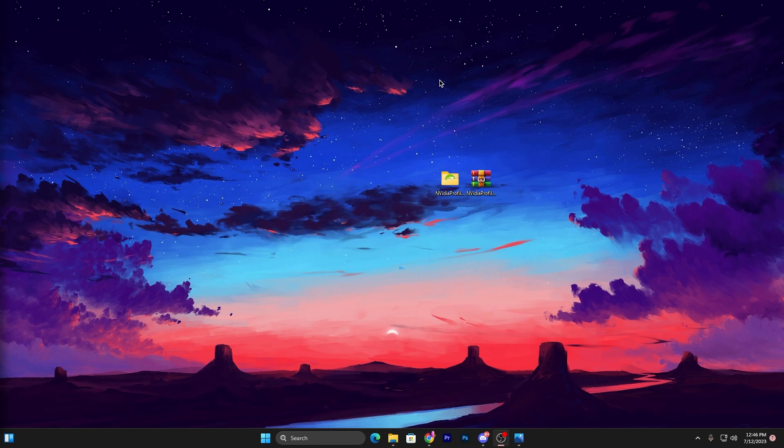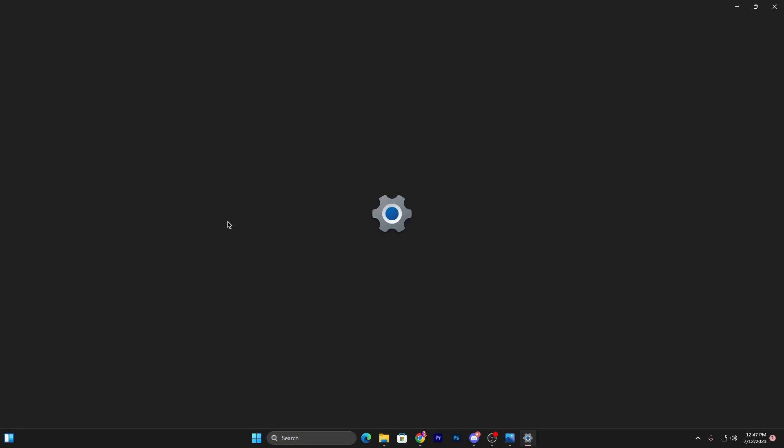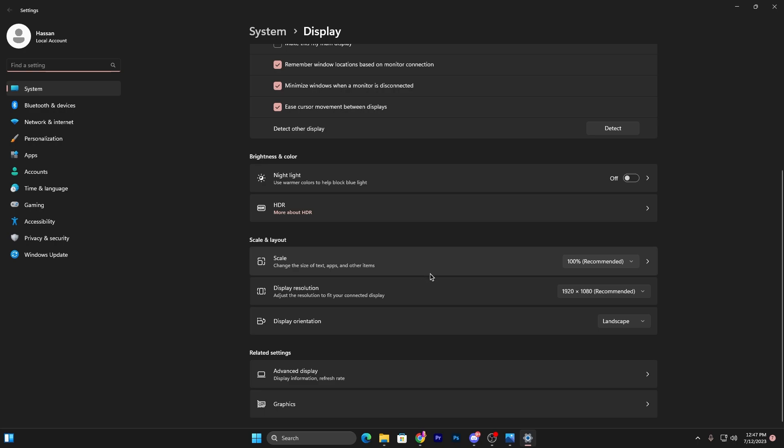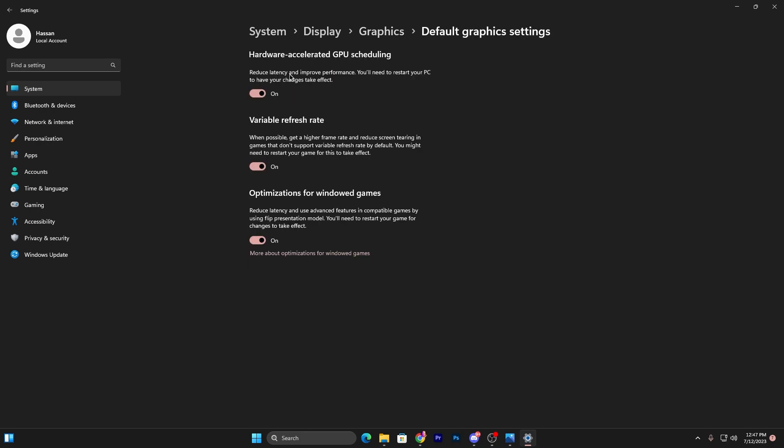Now I'm going to show you some additional Windows graphics settings. Right-click on your desktop and go to Display Settings. Scroll down to find Related Settings, then click Graphics Settings. Go to Change Default Graphics Settings and turn on Hardware-Accelerated GPU Scheduling, which will reduce latency and improve system performance. You'll need to restart your PC after applying.